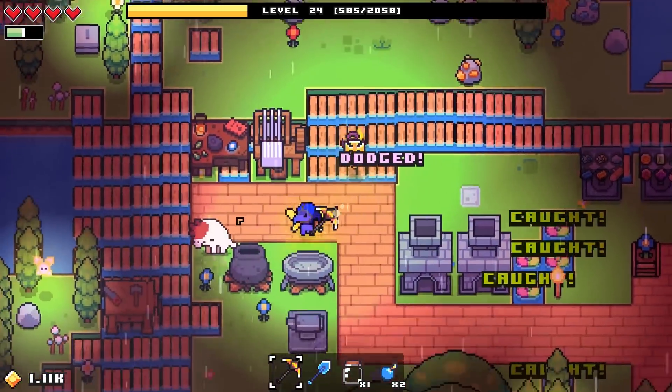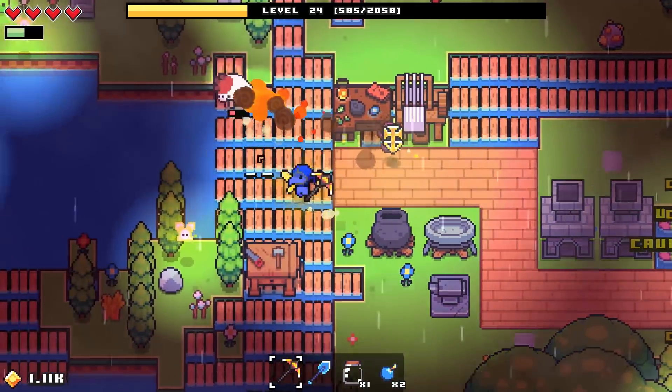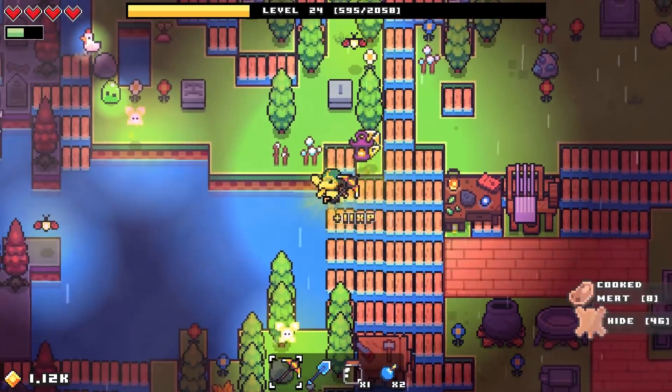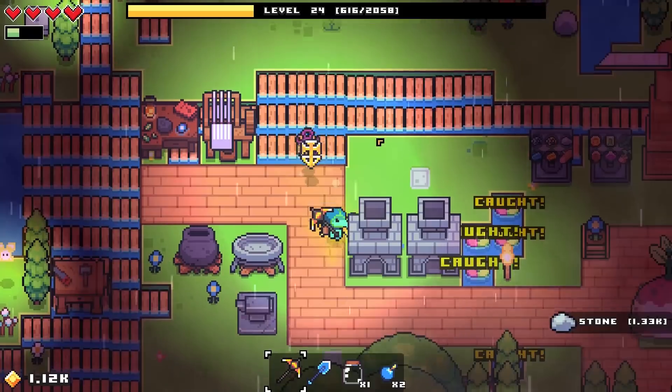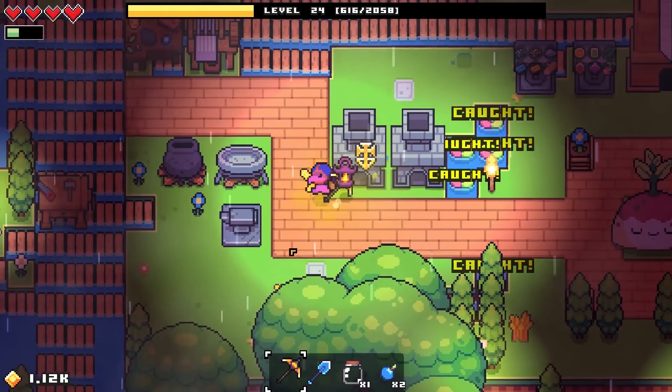Well, it shouldn't be so hard for us to take care of you this time. With the dodging on our side, we'll be able to take care of you with ease. And it even cooks the meat too, thanks to our fiery pickaxe, so that is definitely a plus. We better look up the sword that we just unlocked too.